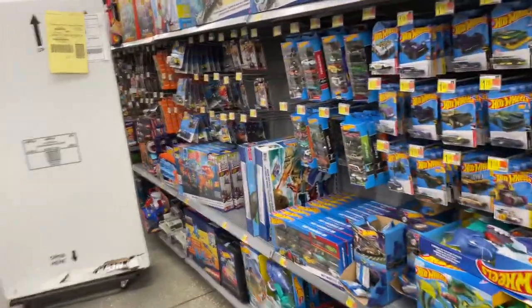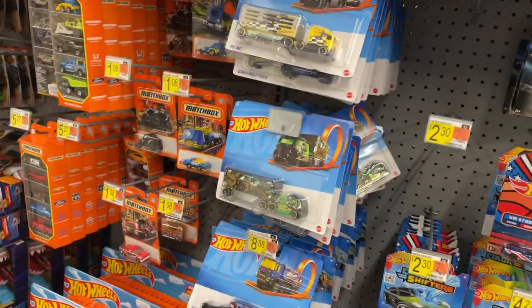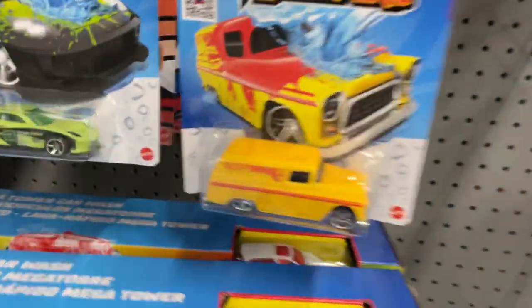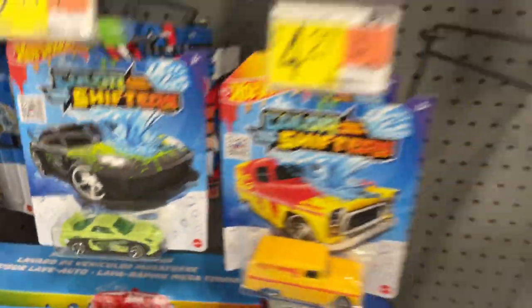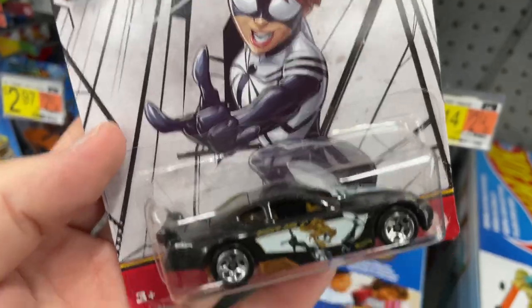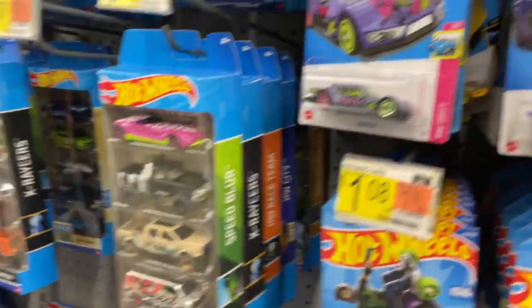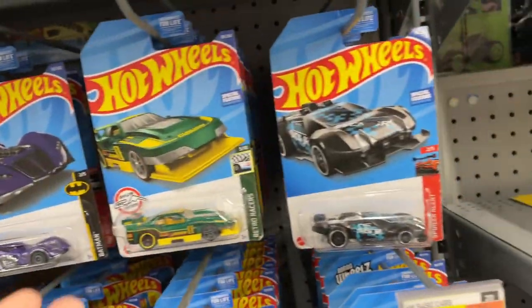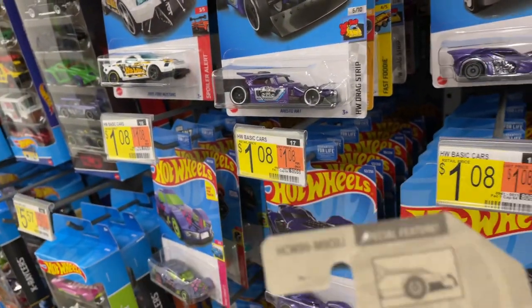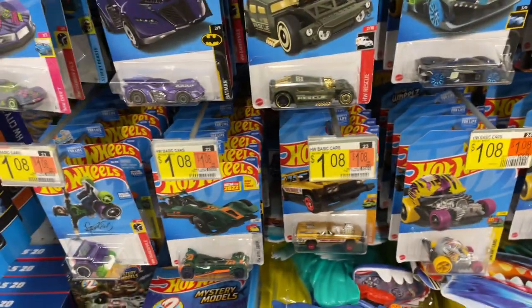Hey guys, we are back at Walmart hunting for Hot Wheels. Here are the pegs - what do we have over here? No Matchbox. That looks pretty nice - color changers and the Spider-Man cars. Let's grab one of these. Looks like I got here late for the Spider-Man; they have the same one over and over. And what are these? They might be more N-Case - oh, J-Case, J-Case again.